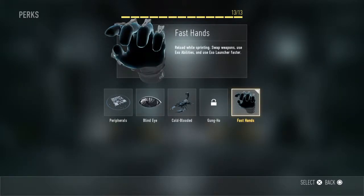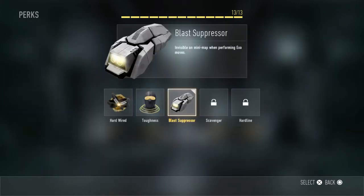For Perk 2, I'd have Fast Hands. You can reload faster, reload while sprinting, switch weapons faster, and use your exo abilities quicker.